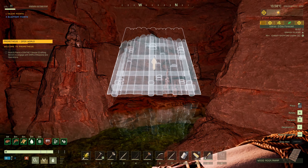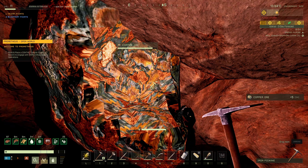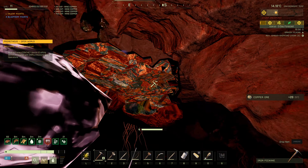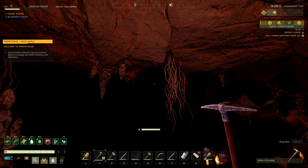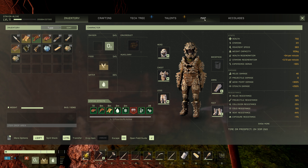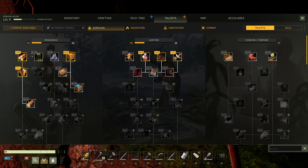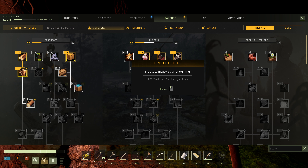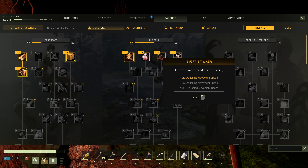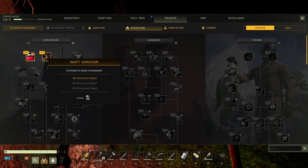Let's see if we can get up here. We should probably spend some talent points as well. Hey, there's some aluminum in the ceiling over there. Let's spend some talent points. Carry weight of wood — I don't usually get those. 25% yield from butchering animals — that's probably a pretty good one. Crouching movement speed? I don't really need that. More health, more movement speed. I'm out of points anyway.